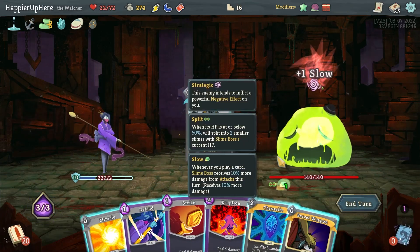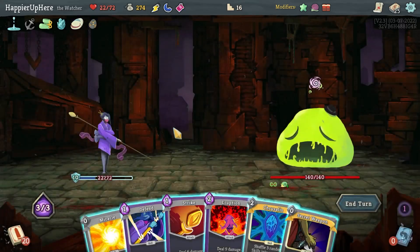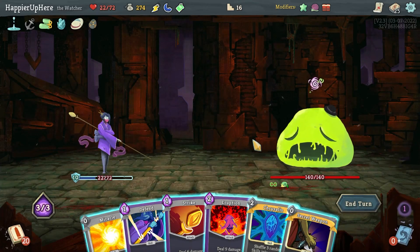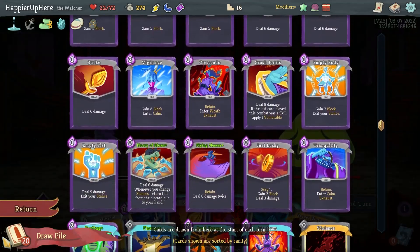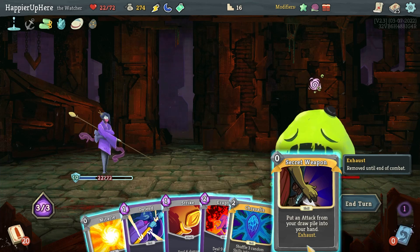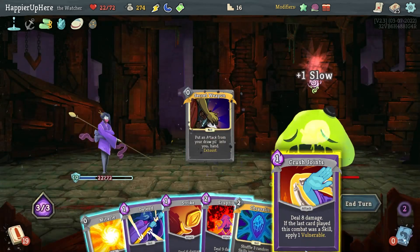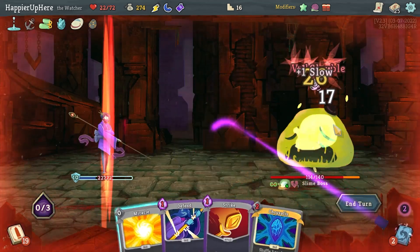Slime Boss — let's do Jack of All Trades, Secret Weapon. I kind of want to take Tantrum or Crush Joints. I already have a way to enter Wrath here, so let's grab the Crush Joints. Do that and then Eruption.